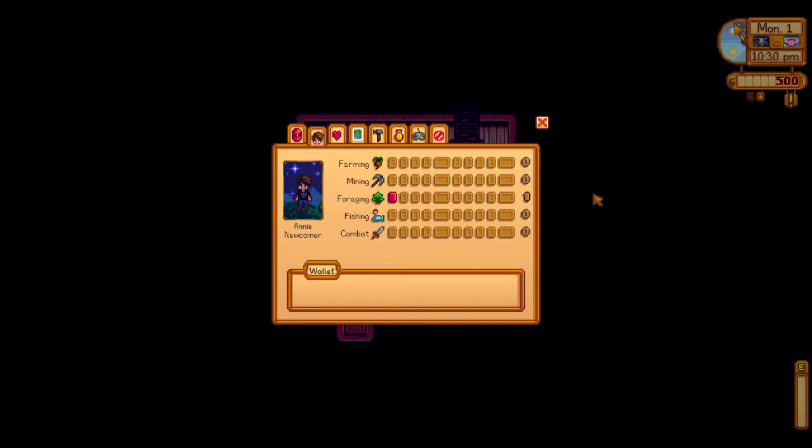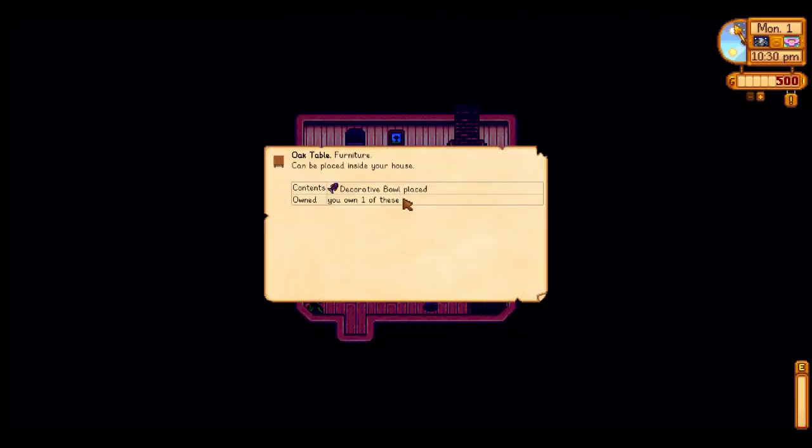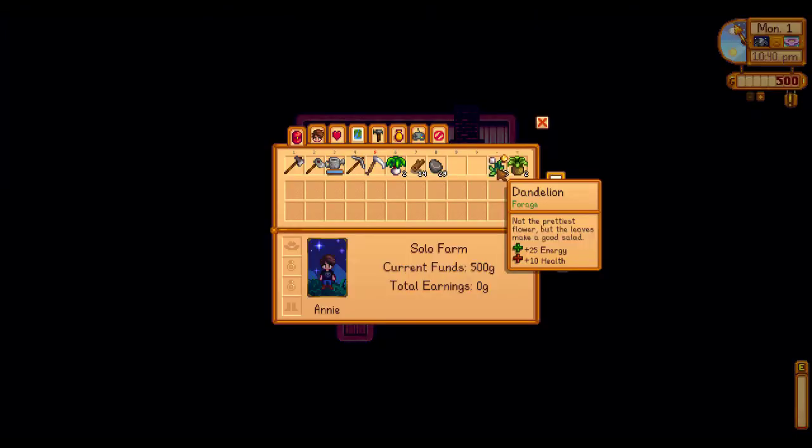Look Up Anything — you hover over anything, press F1, and it shows you what it is. I can press it in my inventory, on items, and it tells me who likes it and what bundle it's in. I can use it on people as well and that tells me what they like. If you've used mods you're probably familiar with it — it's very handy.